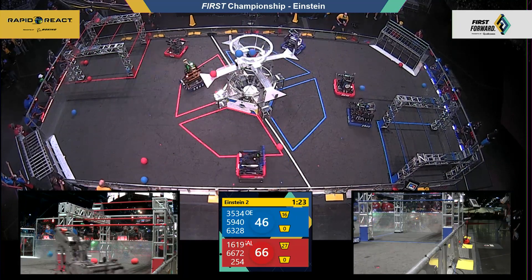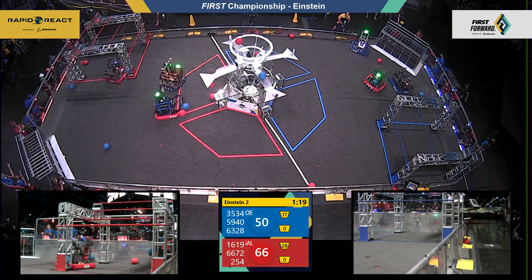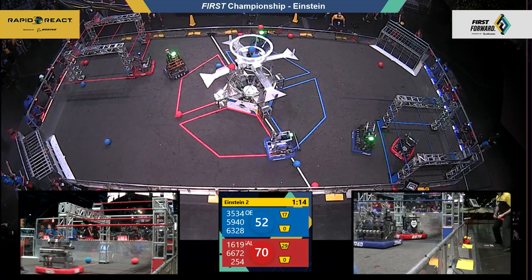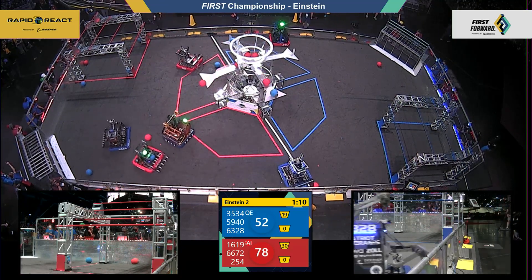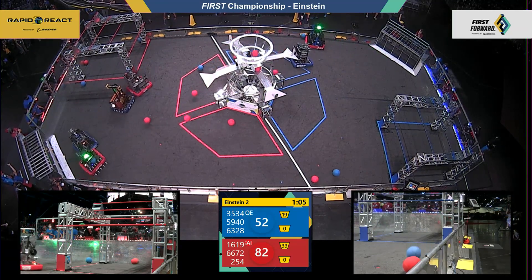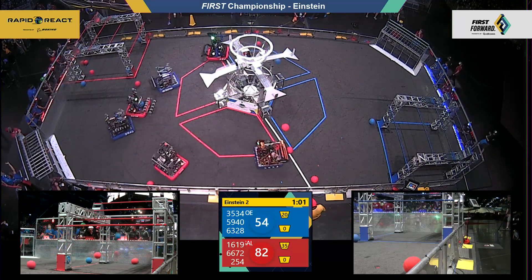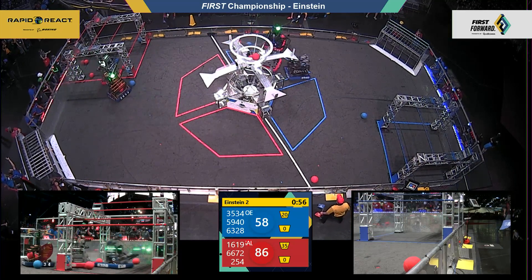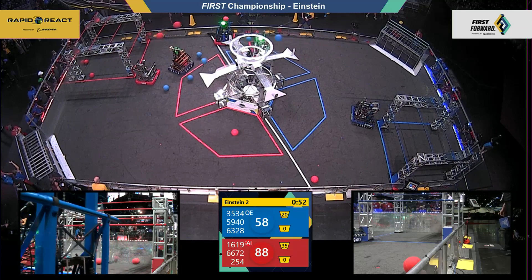6672 chasing down that 5940 team, Bored finding a safe space in the launch pad, being respected by Galileo and heading back on defense. One, two, three, four from the 254 and 1619 combo — just over one minute left in play. It's 80 to 52, the Galileo advantage. Pile up on the near side of the field; 6672 now trying to slow down the 6328 Mechanical Advantage scoring machine.